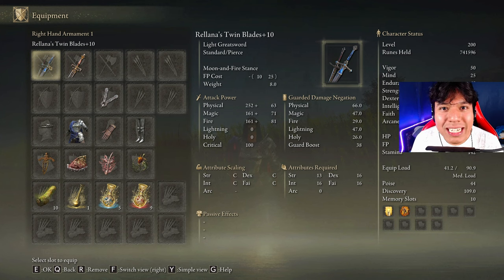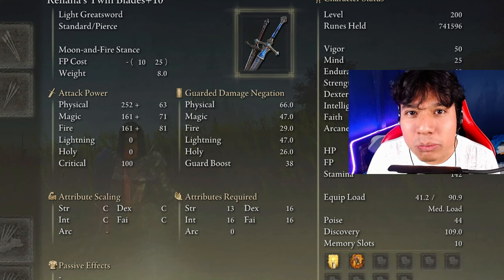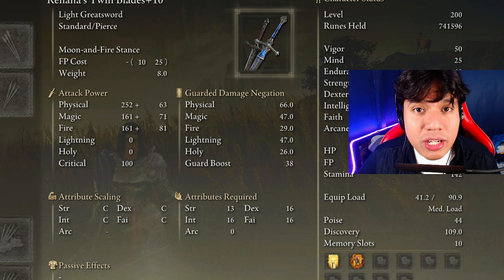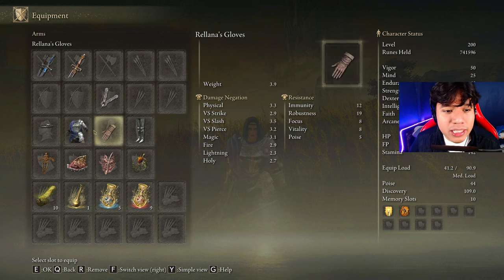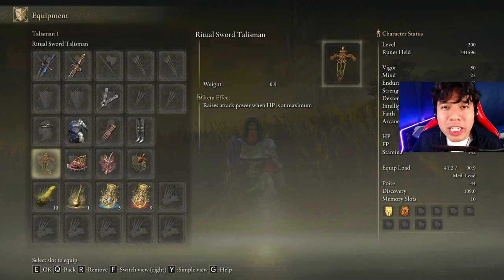Now that we know each detail of this weapon, let's go to the equipment and stats. We are going to be using Rellana's Twin Blades at plus 10, any skill weapon available to cast or mini buffs, and optionally the Sword of Night and Flame at plus 10 as a secondary weapon. You can use any armor set you like, but I'm wearing Rellana's armor set, which — like the twin blades — can only be obtained after defeating this boss. I'm also using the Commoner's Headband altered version purely for aesthetics.